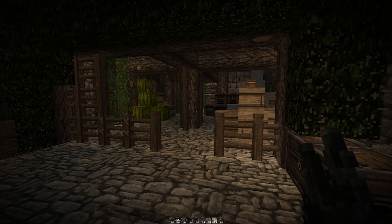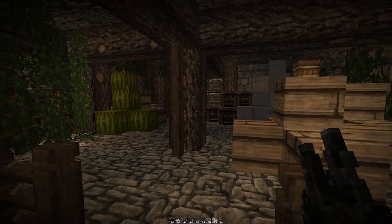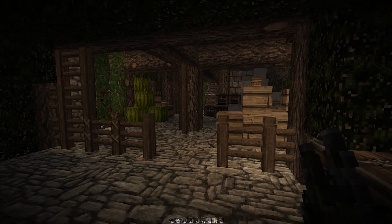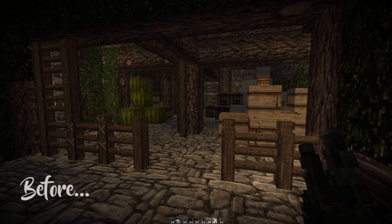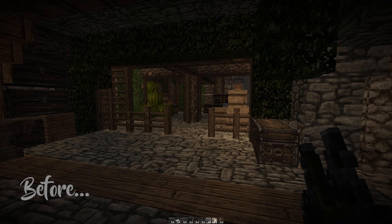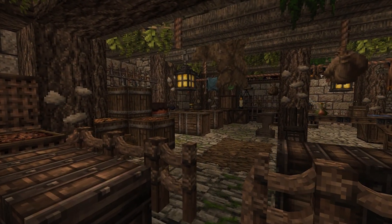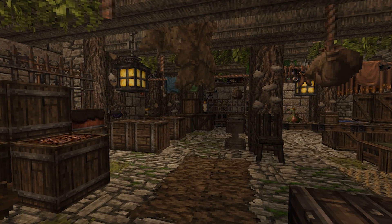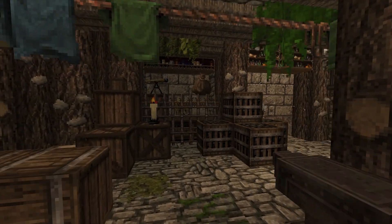What I'm going to do now is give you guys an idea of the possibilities with this mod. This is a small storage room inside the imperial fortress of the Kingdoms of Gray Main map, and I'm going to transform it using the new available blocks. Check this out — I've instantly transformed this small area into something so much more amazing.